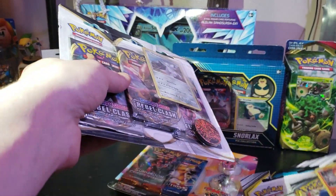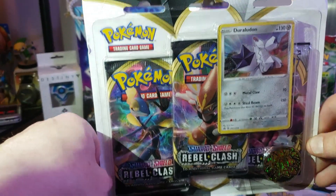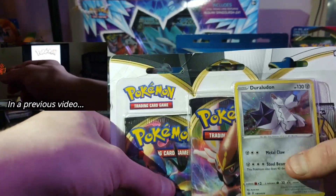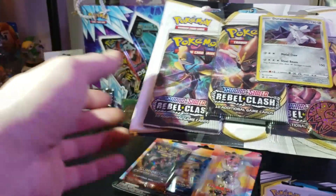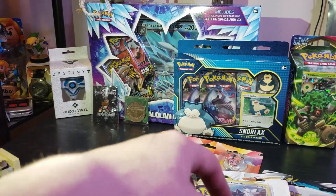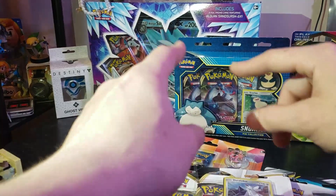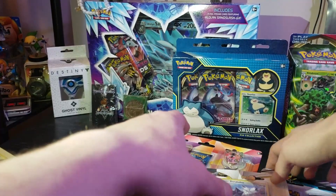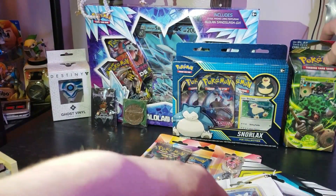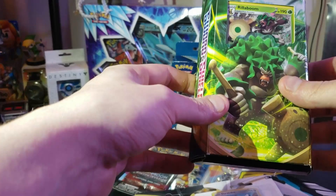Starting off, I've got a couple of these blister packs. I made the mistake while I was in the store of accidentally buying the same one — it's got the same Lycanroc coin, but it's got a different promo card, and the booster packs will contain different Pokémon. So that's my first coin double. Other interesting stuff in the background we'll get to in a future video, but today we're doing these two blister packs and the Rillaboom deck.